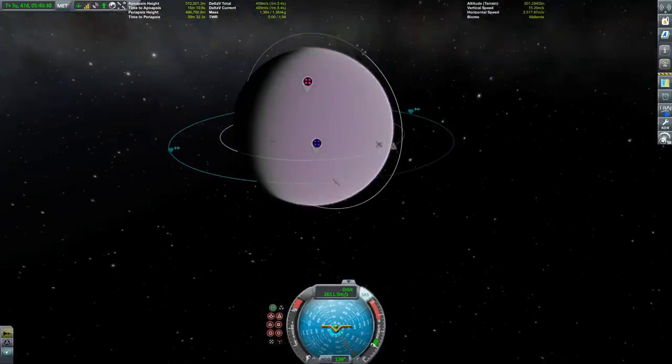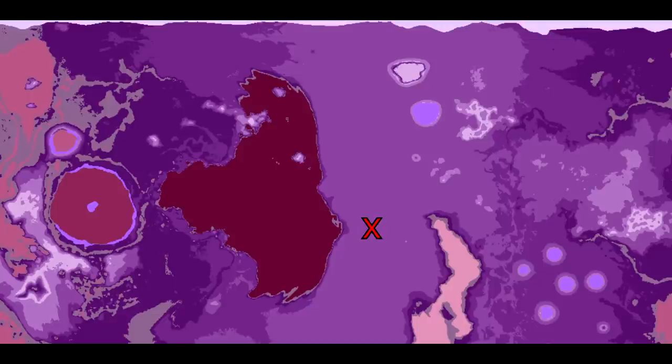We also set another waypoint way up north at some craters. Here's a map of Eve showing all the biomes. We started around here, then went west a little bit to the eastern sea - go figure - then we're going now east to the western sea, and then we're going to head north to look at those craters.